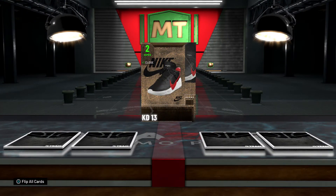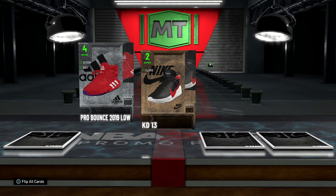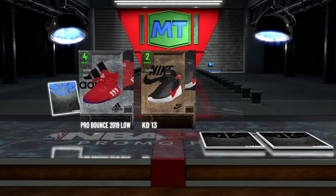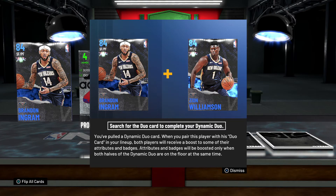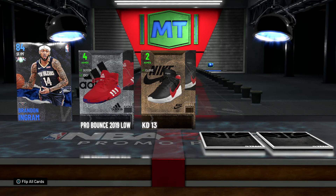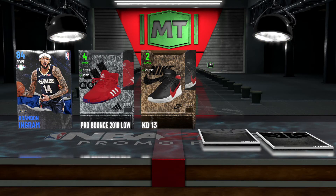Next pack — got some KD13s, some more Adidas Pro Bounce. There's Brandon Ingram with a Zion — it would have been nice to get Zion, but here's what it is. Let me tell you which one's going to be the harder one to get out of that set.